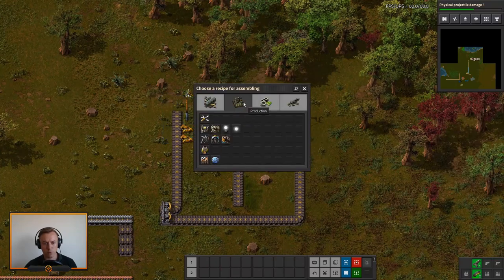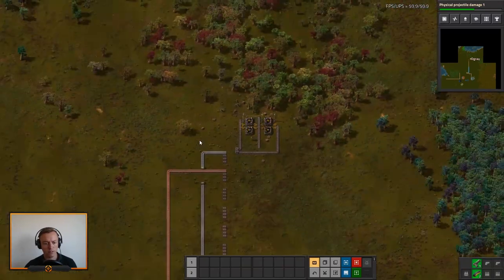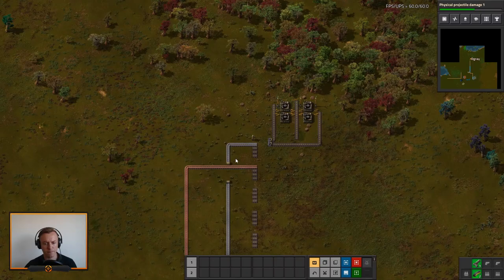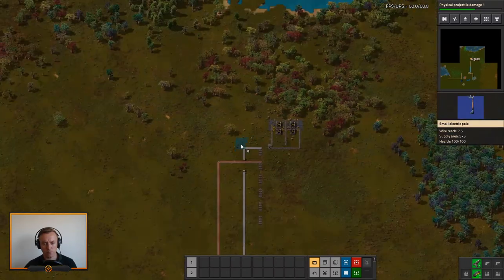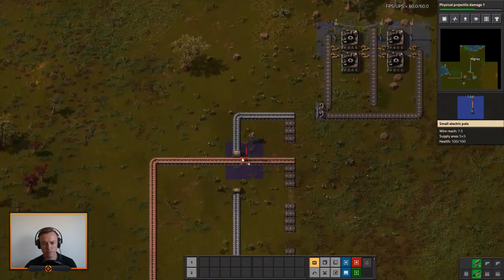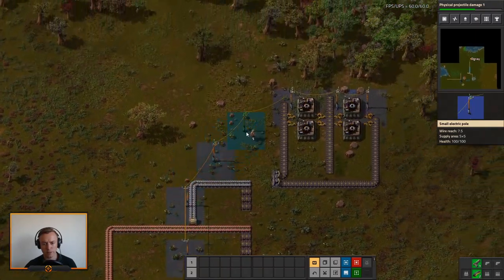Let's do gear wheels! Then we just need to drag some power back here — one, two, three, four. Let's do it here for now, it's a place we can drag the power.